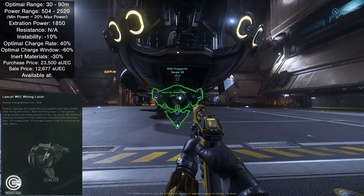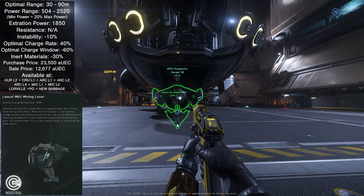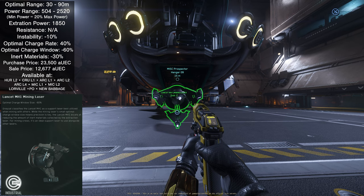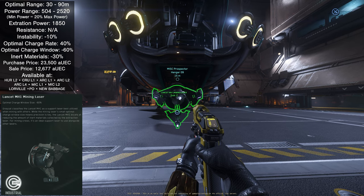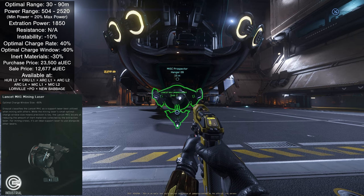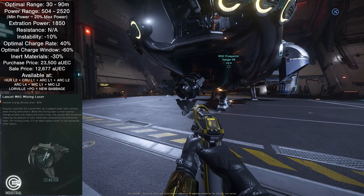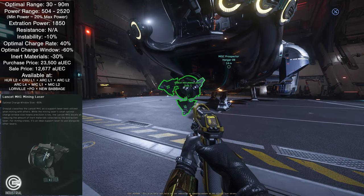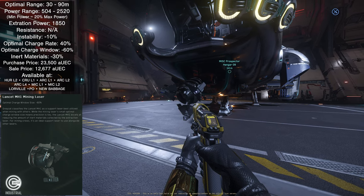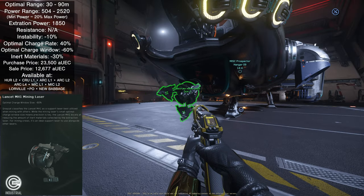You can purchase and sell the Lenscent size 1 at: Hurl-L2, Cruel-L1, Arc-L1, Arc-L2, Arc-L4, Mach-L1, Mach-L2, Tammys & Sons at Lorville, Dumpers Depot at Port Olisar, and Shubin Interstellar at New Babbage. The module slot for this mining head is one, so you can only attach one sub-module to it.